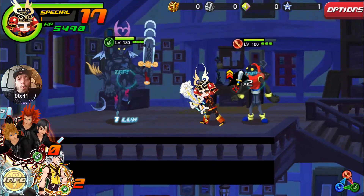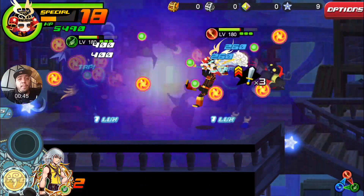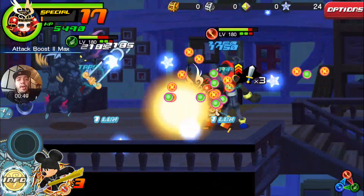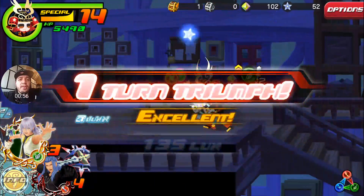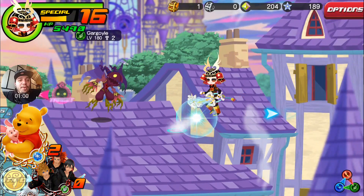But it's okay, because we got Olympia, our best keyblade in my opinion — I really like Olympia. So hopefully it can bring us to victory, and it normally does, because this black coat actually hits like a truck. Look at that, 63,000 damage. That should be really good.